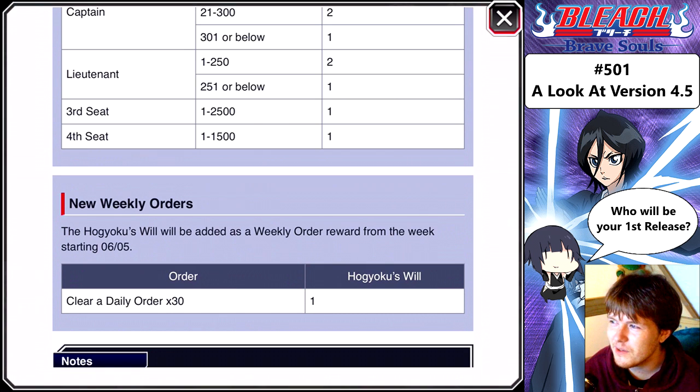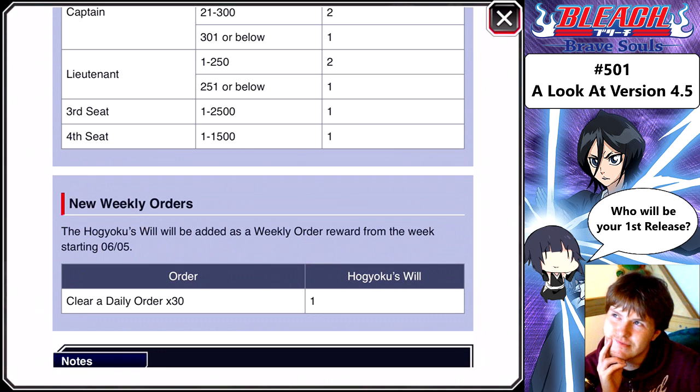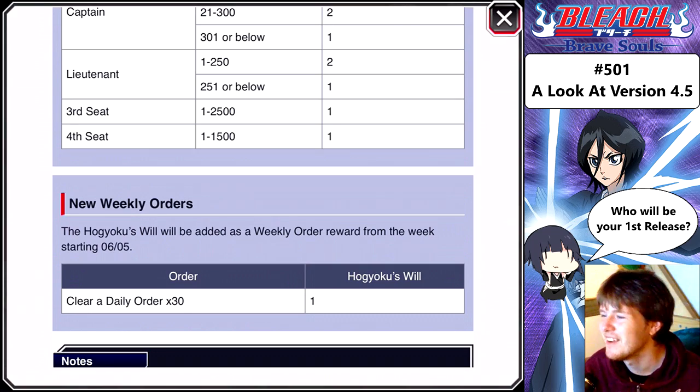New weekly orders: the Hokoku's Will will be added as a weekly order reward from the week starting the 5th of June. Clear a daily order times 30. I'm a little confused at what that means — I think it might mean like do three story quests, do three co-ops, the daily stuff. It's kind of easy, right? I'm a little confused on that one but I guess that's it.